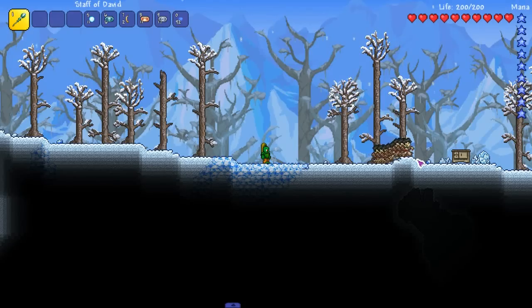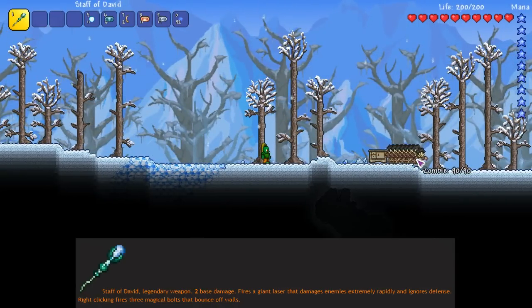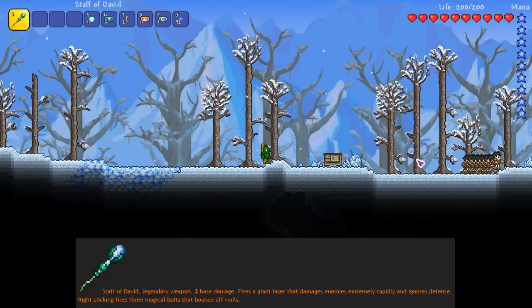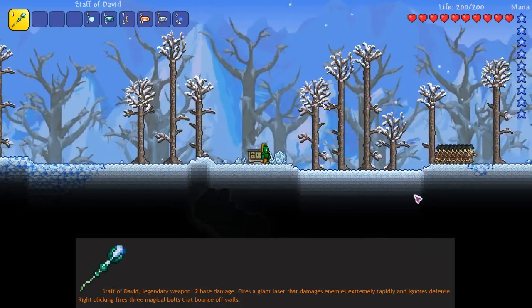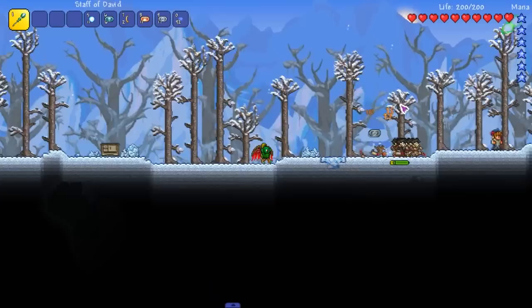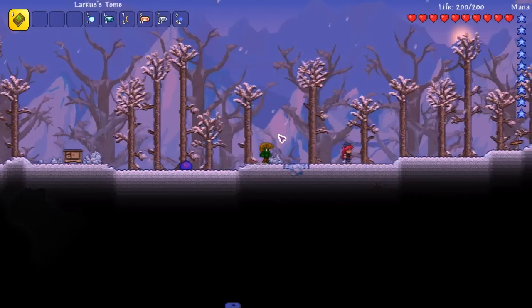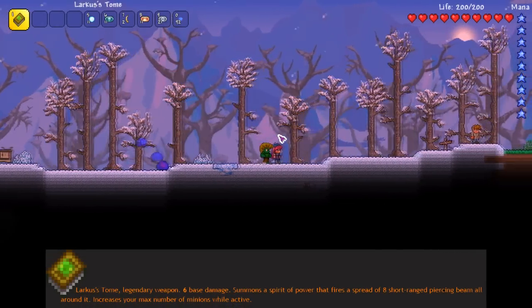The Staff of David has two base damage but fires a giant laser that damages enemies extremely rapidly and ignores defense. Its right-click fires three magical bolts that bounce off walls — you can see them ricocheting around here.